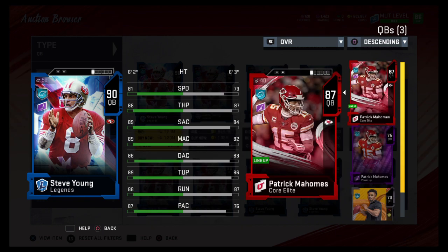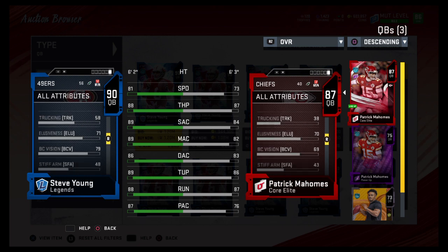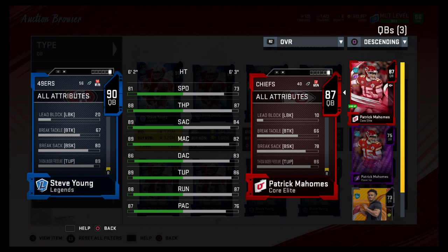On this card we have the Mahomes because we are selling the Mahomes that we have — we're trying to get the Kurt Warner. Steve Young has 81 speed, 88 throw power, 89 short, 89 mid, 86 deep, 89 throw under pressure, 88 on the run, 87 play action. Just not that bad of a card, but I think there are too many quarterbacks. I think he's the second quarterback behind Kurt Warner, then Steve Young, then Mahomes. He has an 80 break sack.